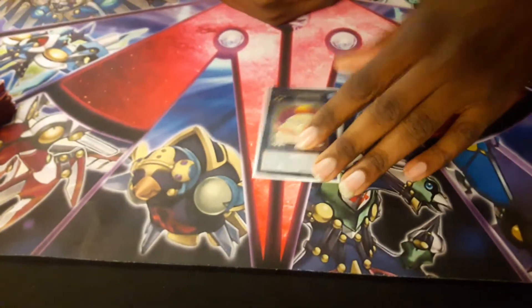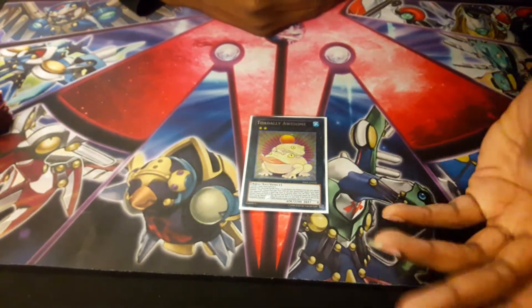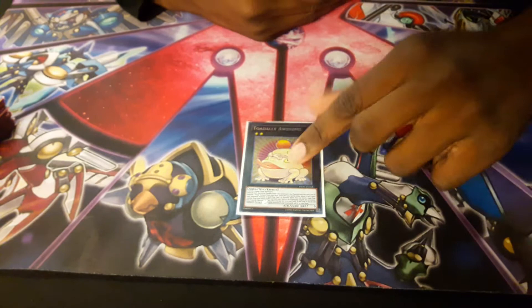One Toadally Awesome — everybody should know what that does. You can make this with the Paleozoics and the frogs, also with the Shape Sister. You need two waters actually.